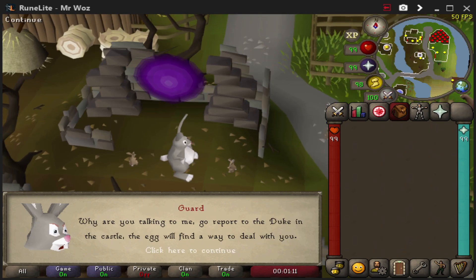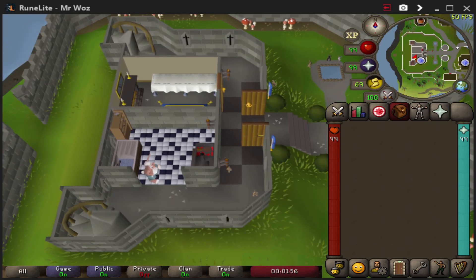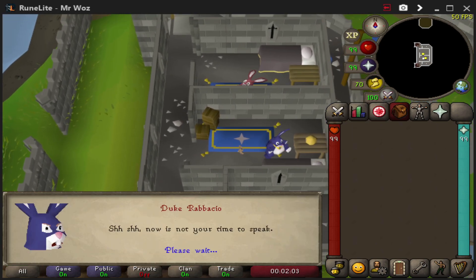Once you're here there is an Easter Bunny guard that will tell you to talk to the Duke. This area is basically like Lumbridge, so all you've got to do is go to the castle, go up one floor, and the Duke is in the blue Easter Bunny outfit — so you want to talk to him.